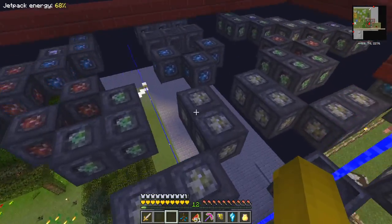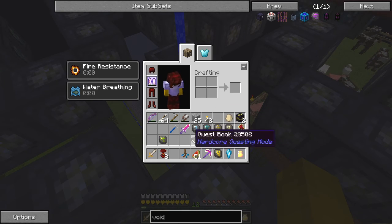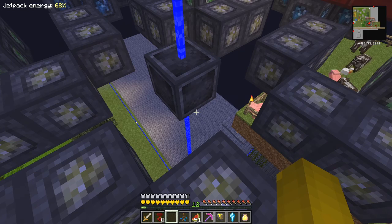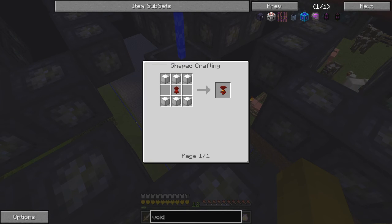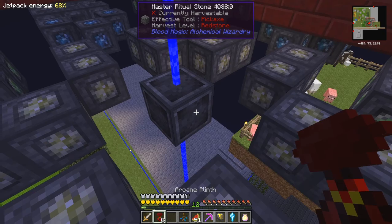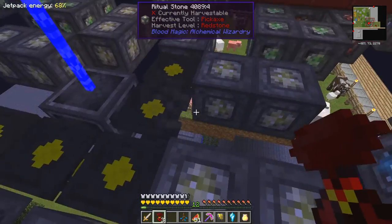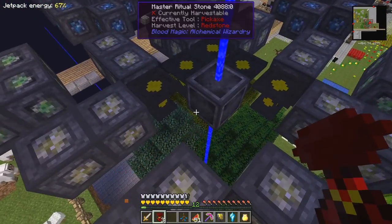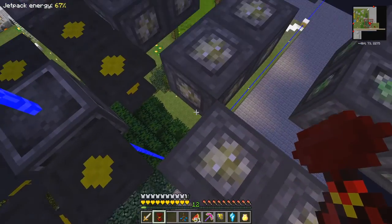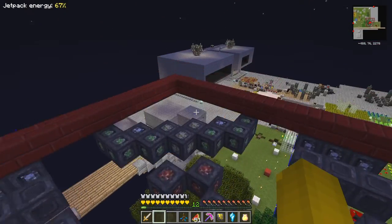Now I have to put down the plinths — the arcane plinths. These are the upgraded version of the pedestal. The recipe for that, in case you need it, is one pedestal surrounded by — not surrounded, but with blocks of iron at top and bottom. So we put these down all around it like a chest formation, and on these we then put the ingredients. I need to go and get the ingredients because I haven't got them yet. So let's do that next.